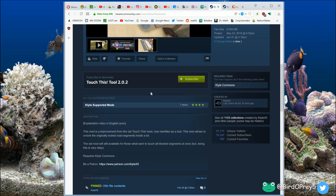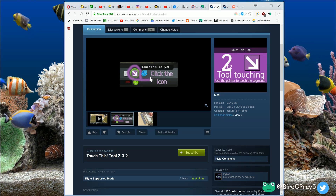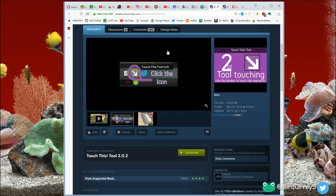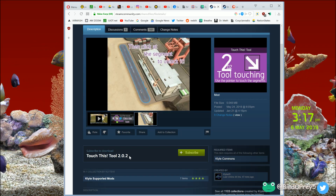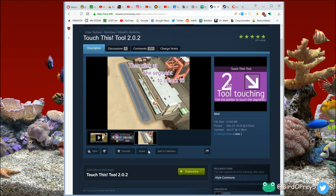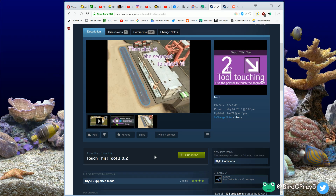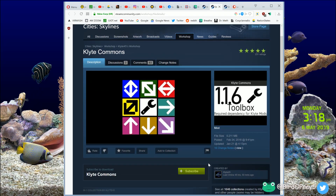So I figured I'd make a video in English for people who might be in my position — whether you want a cargo harbor, cargo hub, international airport, or any asset in the game that comes with a built-in road and you want a better road. Here's how you do it: go to the Steam Workshop, search for Touch This Tool, and get version 2.02 or higher. There's an older 1.x version — you don't need that. I'll have the link in the video description. You also need to click on the required item called Clyte Commons and subscribe to that mod as well.